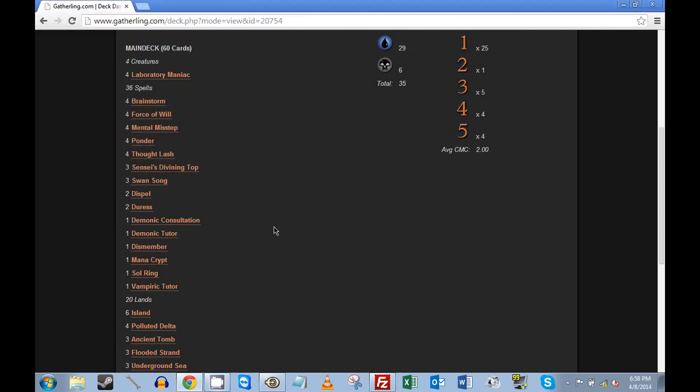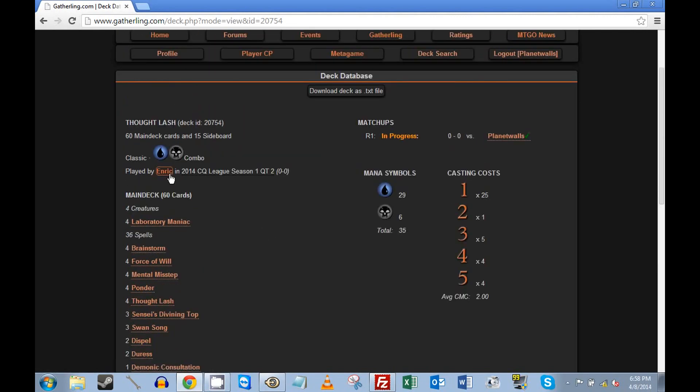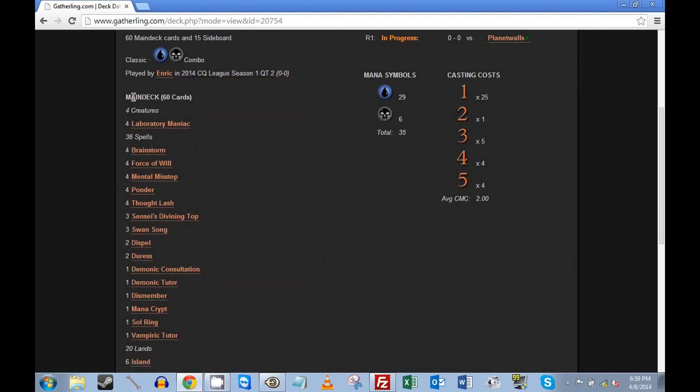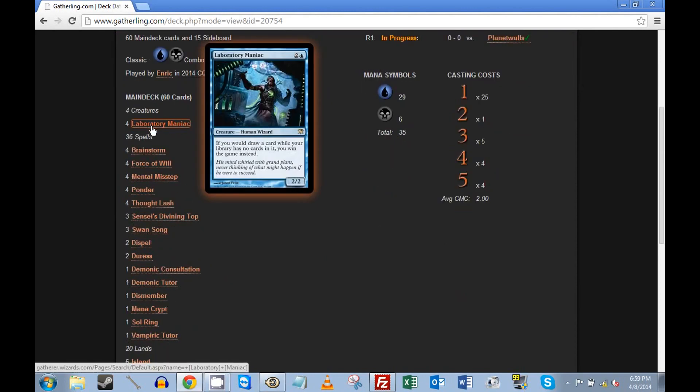Hey everybody, Planet Walls here for round one of Classic Quarter Classic League 2014 Qualifier Tournament Two. I've not yet qualified, but this is round one. Here is our opponent — I believe this guy is a semi-pro player. Enric Luzon — not sure if I'm saying his name correctly — is a Spanish Magic player who also records his matches. We have played against a Daiquiri version before.